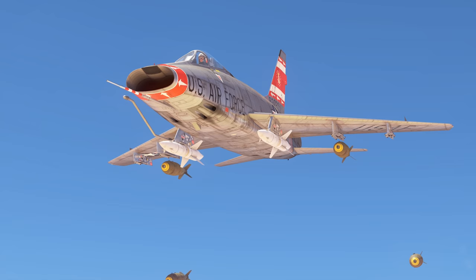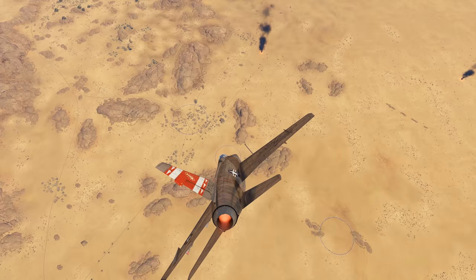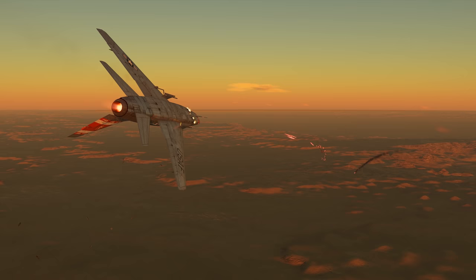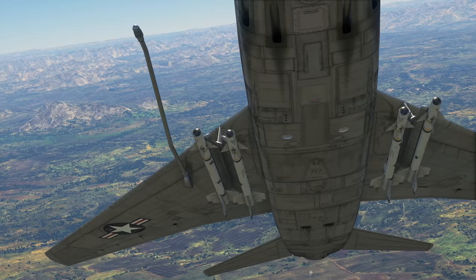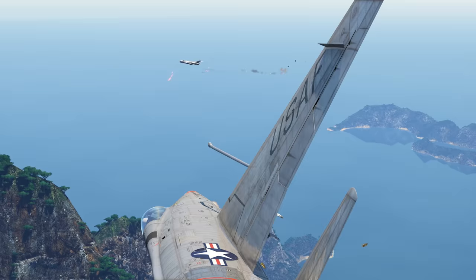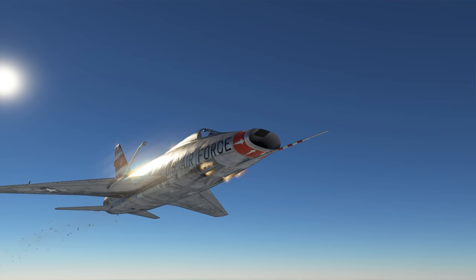Destroy the SPAAGs with your guided rockets, and the bombs are for everyone else below you. But be careful — it's very easy to feel invincible at supersonic speeds and make foolish mistakes because of it. The second option is for those who go to air battles. Here, your role is called the elusive fighter. You don't need any payload except for sidewinders. All of the rest depends on your forward-facing cannons.